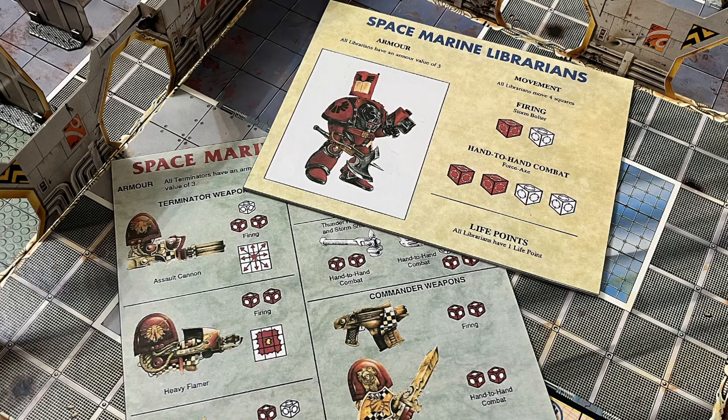First of all the stats, and bear in mind this guy is technically supposed to be in terminator armour with a storm bolter and force axe. He has a movement of four, armour class three, and one life point — the same as any other regular terminator. Librarians attack at range with one red dice and one white dice, and they attack in melee with two red dice and two white dice, making them the punchiest units in the team.